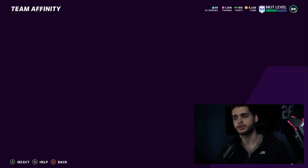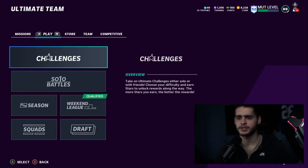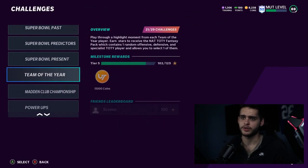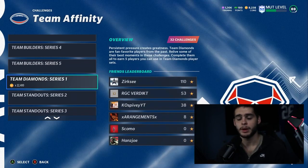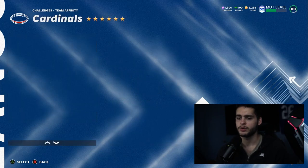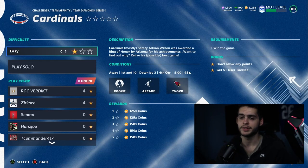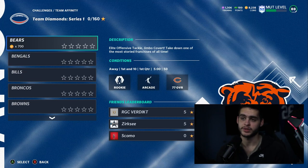How would the solos work for this promo? Looking back at Team Diamond 1, the motto was 'persistent pressure creates greatness.' You completed all the Team Diamond solos to earn five players you could use in the sets. They may do something similar — maybe fantasy packs that let you select players for certain sets.